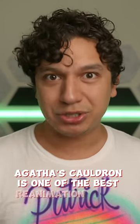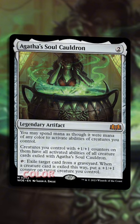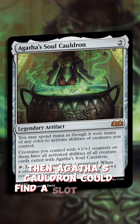Agatha's Cauldron is one of the best reanimation spells, period. If you needed a new hate card, color fixing for your activated abilities, or another combo, then Agatha's Cauldron could find a slot in your deck.